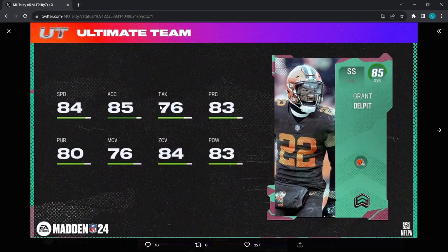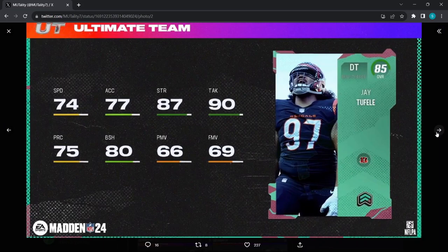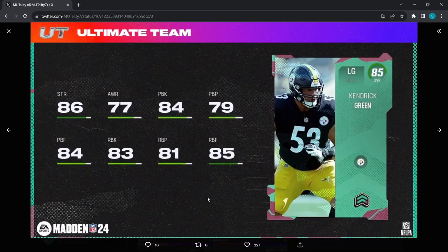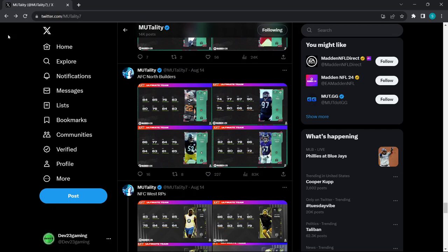Let's get into it. AFC North: Grant Del Pit — 84 speed, 85 acceleration, 76 tackling, 83 play recognition, 80 pursuit, 76 man, 84 zone, 83 hit power. Then we have 85 overall J.T. Failly — 74 speed, 77 acceleration, 80 block shed, 90 tackling. Kendrick Green — 86 strength, 84 pass blocking, 83 run blocking. Christian Welch — 82 speed, 84 acceleration, 82 hit power, 80 block shed, 72 zone.